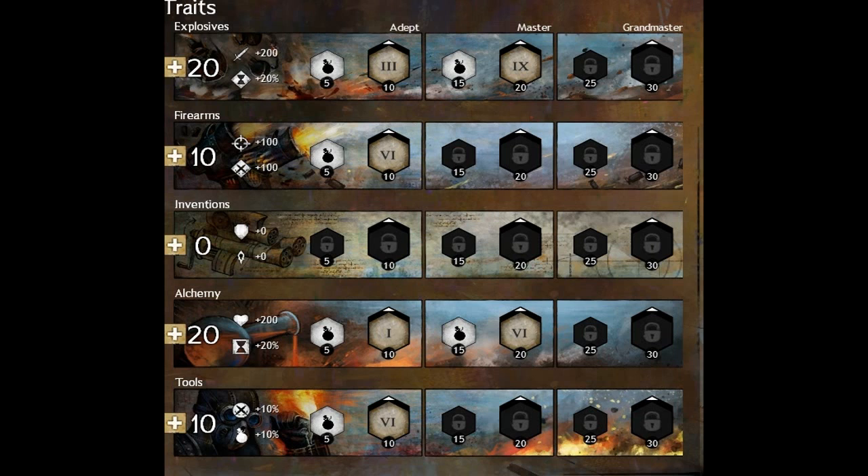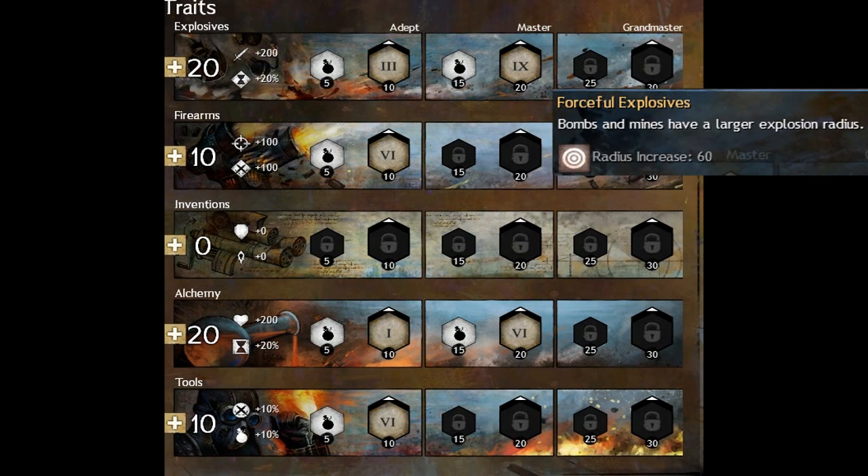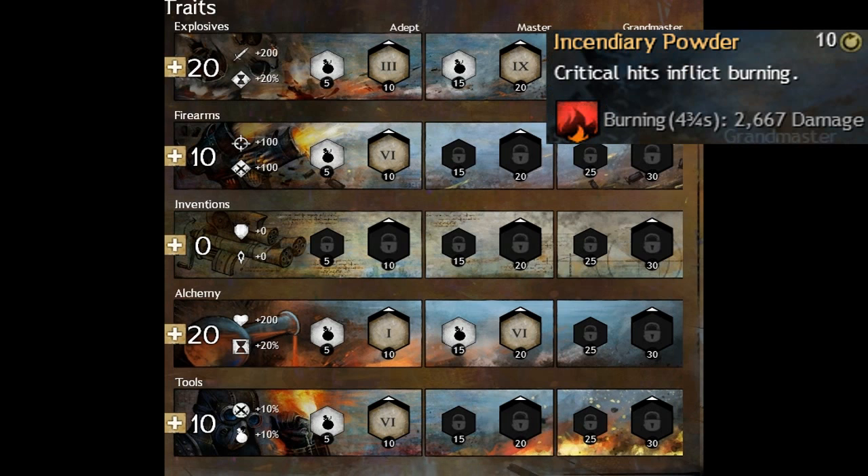Starting with the traits, our base build has 20 points in Explosives. We want to get Forceful Explosives to get a bigger bomb and mine radius. This will make it much harder for our enemies to escape our bomb fields. Second, we will get Incendiary Powder, which allows us a long burning uptime.